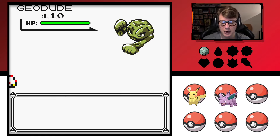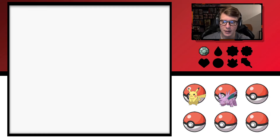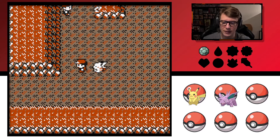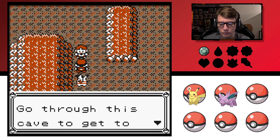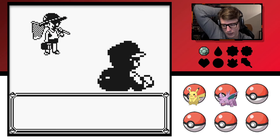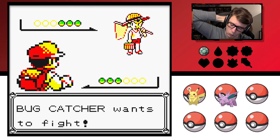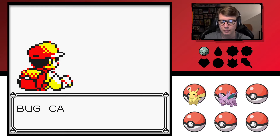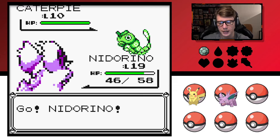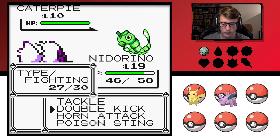Yeah, there were some shinies in Pokemon Violet too, but they made it easier with encounter methods. There was one — actually two shinies we got that I wasn't farming for. One was Teddiursa and one was like that new electric bear thing. Those two were shinies I wasn't farming for, and then there were a couple others I farmed for after that, but I don't count those.